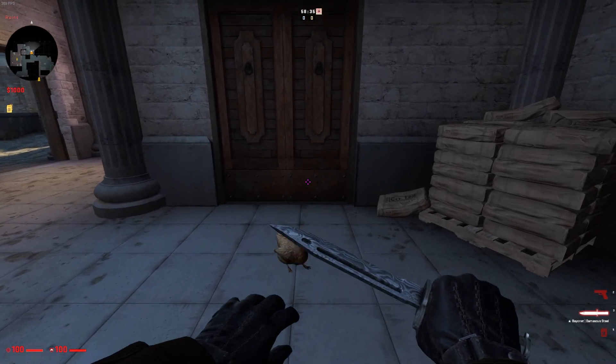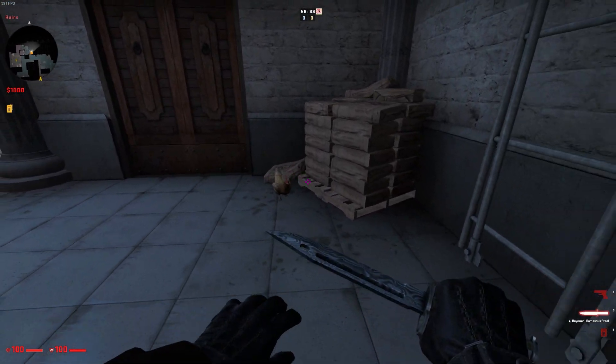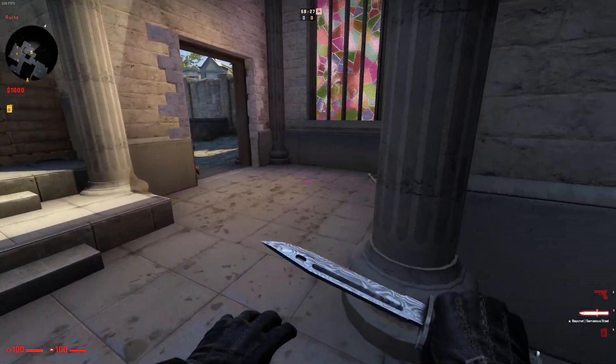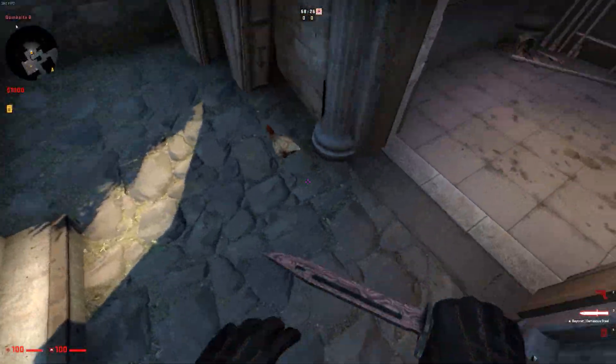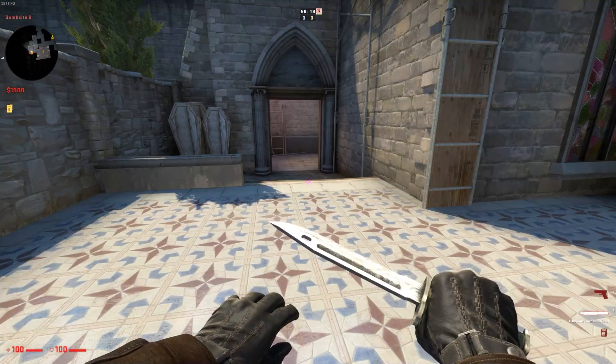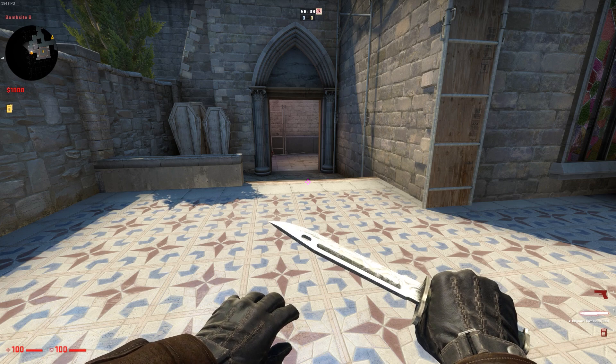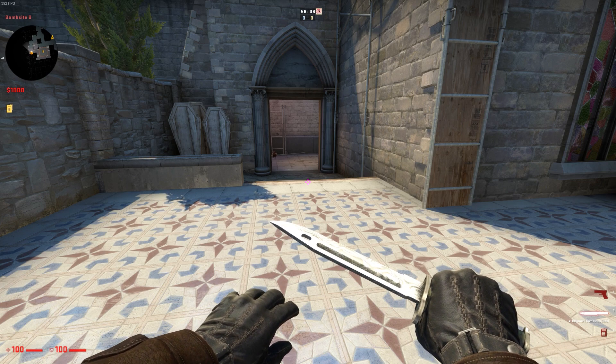Something as simple as left-clicking your knife will scare the chicken and make it start running. You can right-click all you want and it won't do anything. But if you run, jump, or left-click your knife near a chicken, they're going to start running — and this only happens when a player provokes it. So for this tip, just keep in mind that if you're playing on a map like Inferno that has chickens and you're trying to sneak around on T-side to get to a site, make sure you aren't provoking the chickens to run, as it could give your location away to anyone holding an angle.